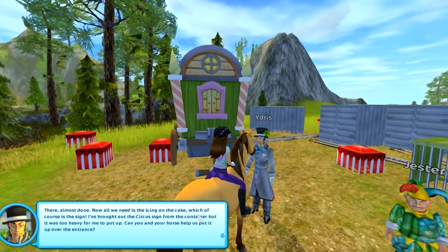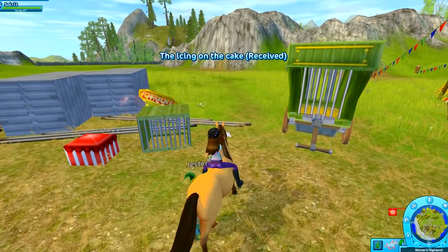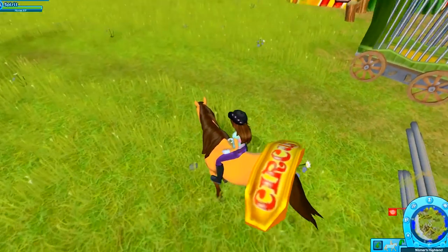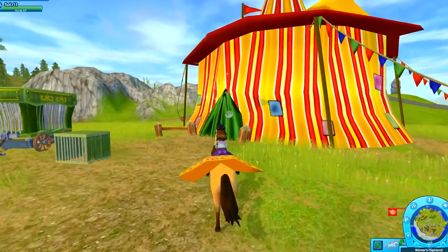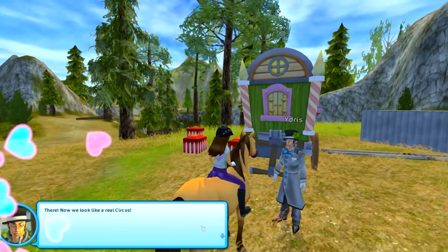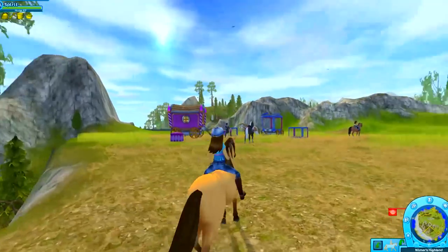All we need now is the circus sign. Okay, perfect! The circus is almost open. So we'll grab this sign. Come on, Spirit! We'll hang it up right above the entrance. There we go! Now we look like a real circus. Let's go back in and check in with the circus.